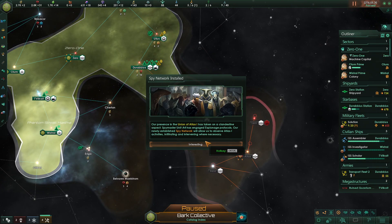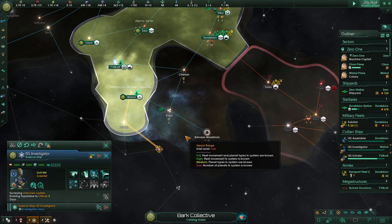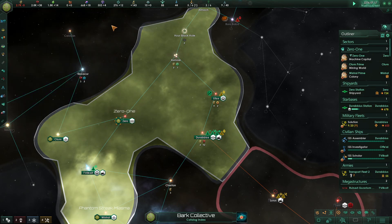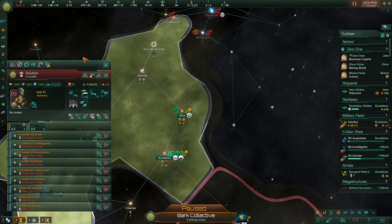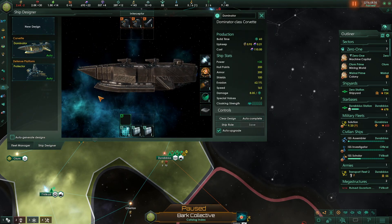That planet is definitely our initial target. The other star bases are less relevant — though it might be interesting to see what's behind them. We've established our first spy network in the Union of Atlas. We're still digging up artifacts here. I'm waiting on new technology before building new ships, although I could build a few now and just upgrade them later.